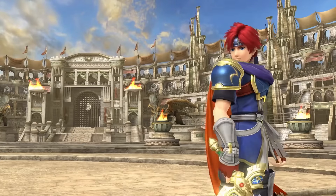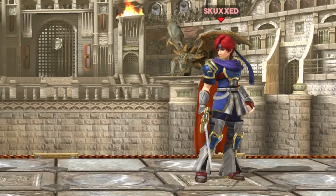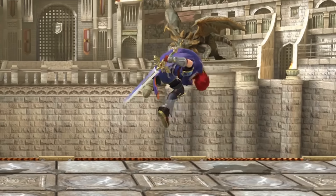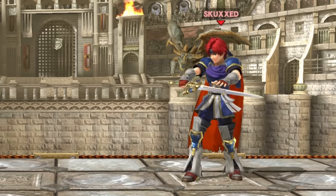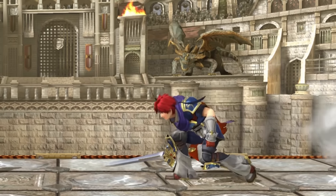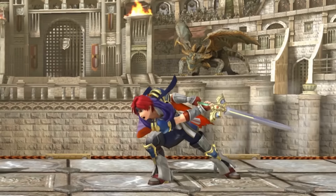Roy is the returning young lion from Melee that's ready to put all clone haters in their place. Upon his return he's received quite the treatment: now third fastest in aerial speed next to Yoshi and Wario, and significantly more powerful thanks to the hilt mechanic, where he deals more damage and knockback towards the hilt of his sword — granting Roy a kill power that is almost unrivalled.